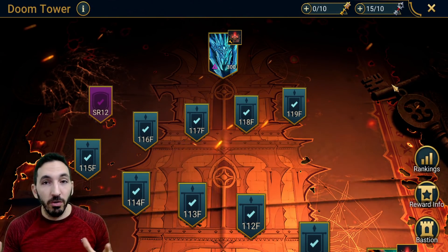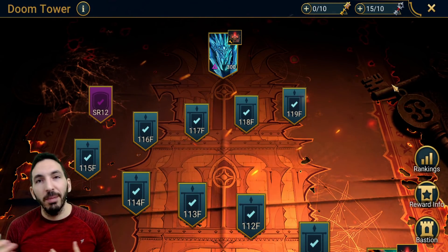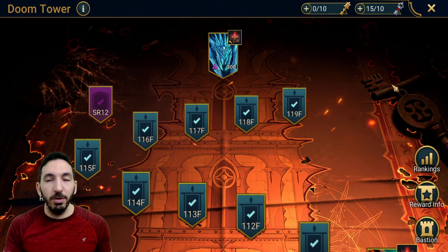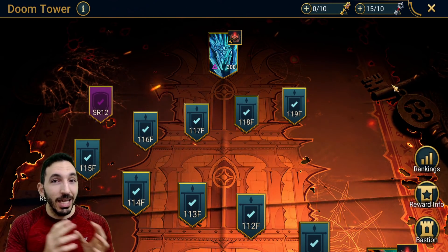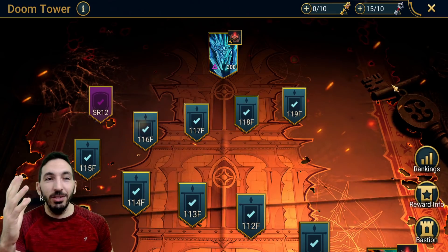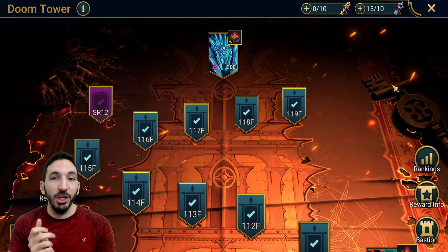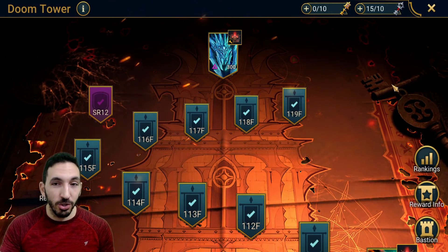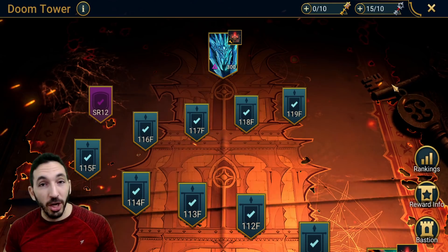That being said, the rewards overall for the tower are okay for 12 days of content — getting two sacred shards, a couple of potions, a couple of chickens, a couple of glyphs. That's not a bad reward for a couple of days of content. But the bad thing is the Ultra Nightmare Clan Boss gives you more rewards in 12 days than the Hard Doom Tower would, to be honest. In terms of sacred shards, if you're finishing Ultra Nightmare Clan Boss every single day and getting that top chest, you will get more rewards — more sacred shards on average in 12 days than you'd get from the Hard Doom Tower.